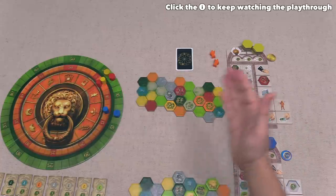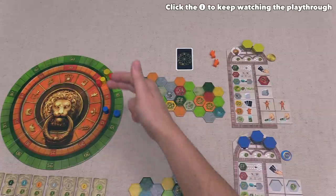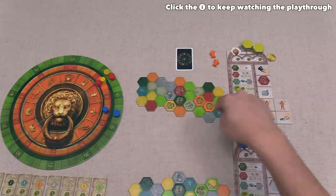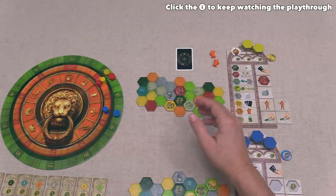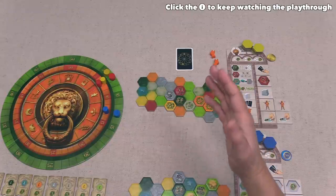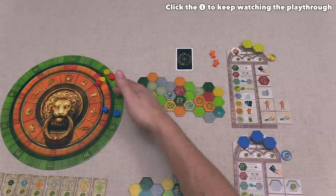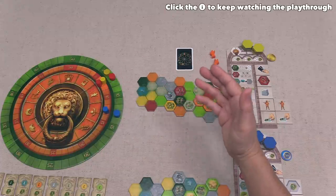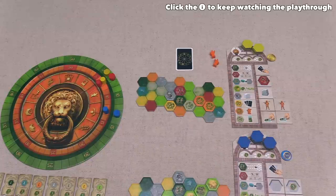The player with the most red points will be the winner. If there is a tie, the tied player who has the most empty spots within their overall territory will break the tie. If there is still a tie, the player with the fewest victory points from the green scoring track will break it, and if players are still tied, the player with the fewest remaining region cards in their hand will break the tie in their favor.